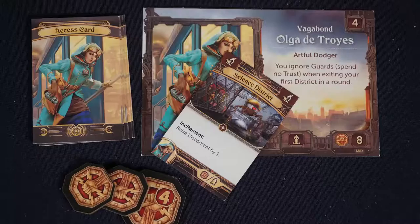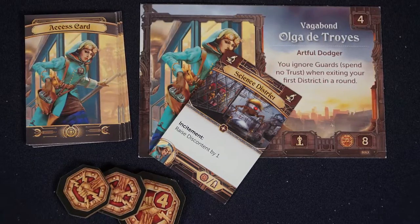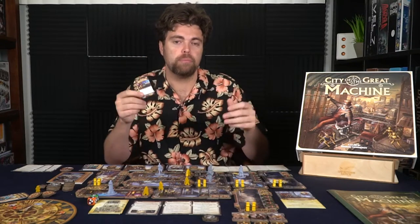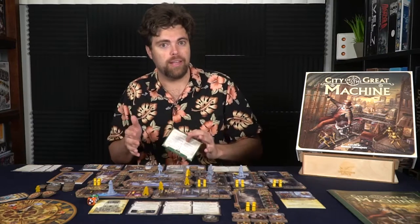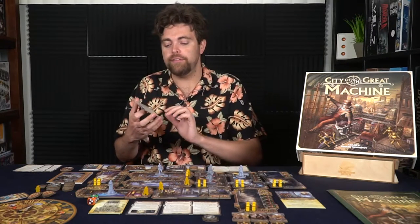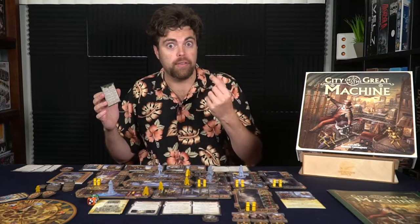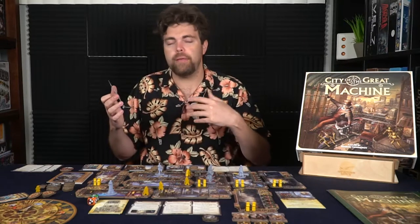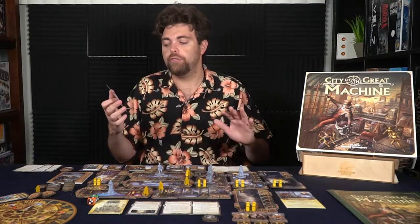After the machine spends currency and moves guards, servants, and takes actions, it passes to the heroes' phase. Heroes reveal the card they placed face down during the access phase, move to that space, and pay the required currency. The card tells you the special and basic actions available at that location. Heroes function similarly to the machine's servants — moving based on hidden selection, checking for raids, and if not raided, taking one action. You can identify a famous citizen by looking at one in your location and placing it back face down with the cut showing the green space, letting everyone track them.